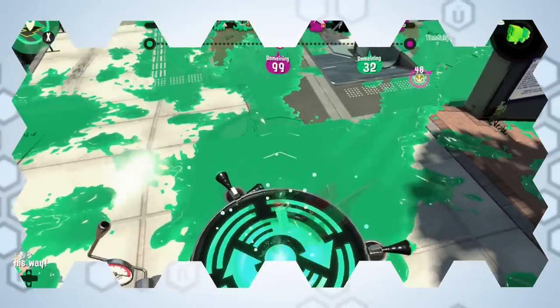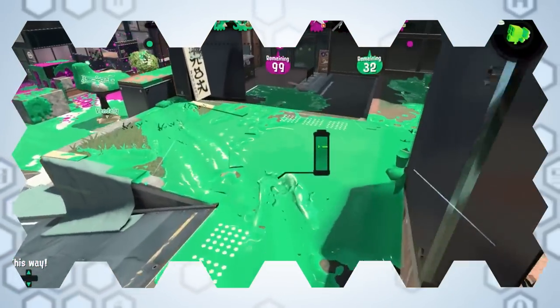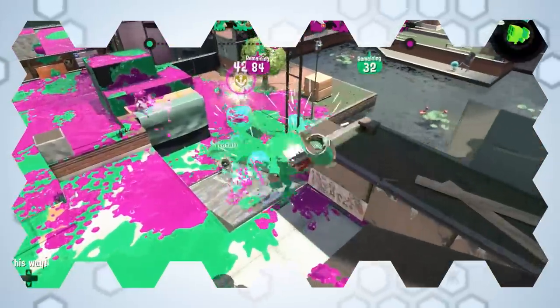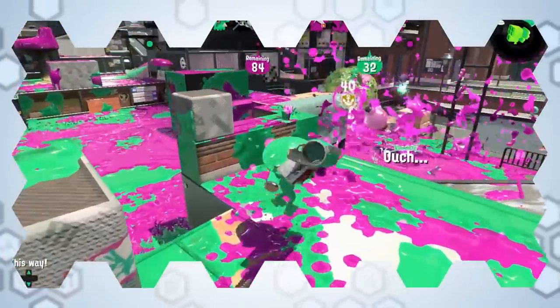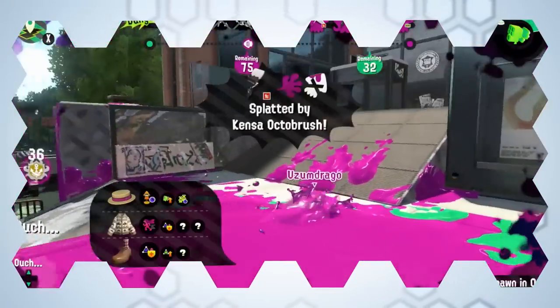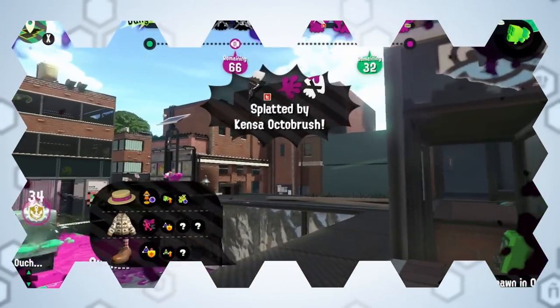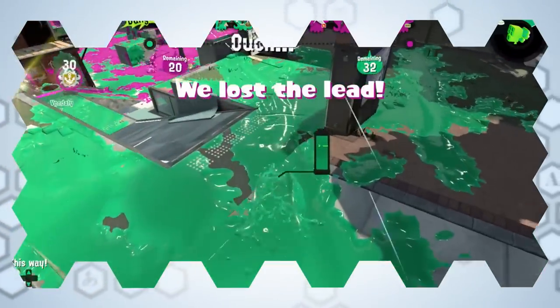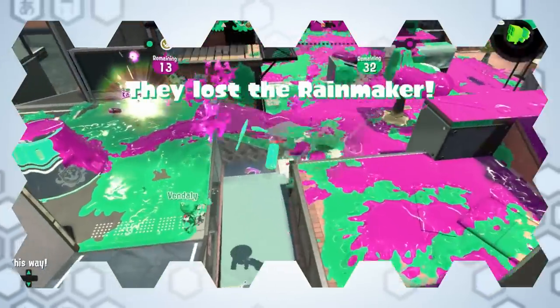Splatoon's team then decided to start from scratch, proclaiming: if you don't have a font, just make one. And so the process of creating an in-house font began. In designing Splatoon's main UI font, the first point to be considered was that the typeface must be developed so that it perfectly fits within the game's world and aesthetics.